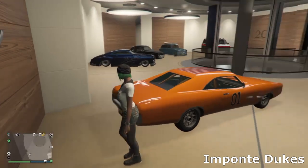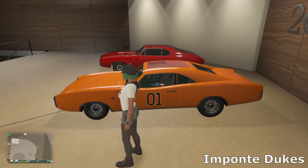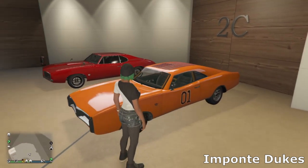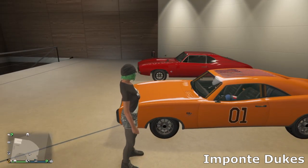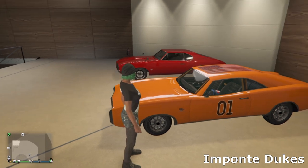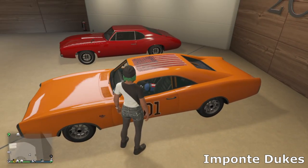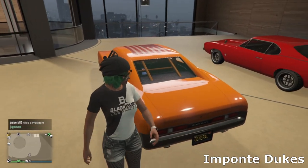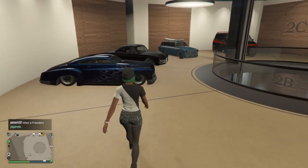Then we've got the General Lee — another Imponte Dukes, the only car I own two of in the game. I really like the Dukes of Hazard and tried to make this as closely as I could to the real life version. Unfortunately we can't get the rambar on the front, but I went for the charger wheels — the mercenary muscle wheels — with the '01' crew logo on the side. And since we can't get the Confederate flag, I've gone for the American flag instead, plus a roll cage and the 'General' number plate.